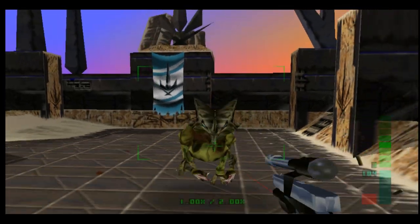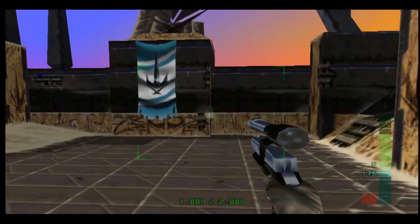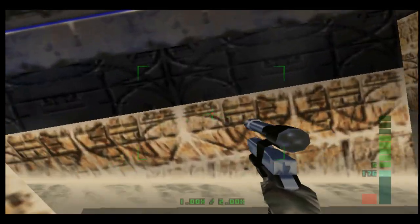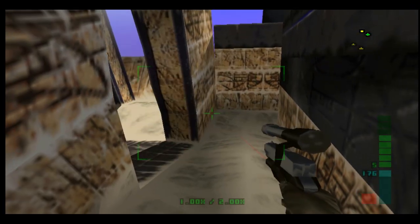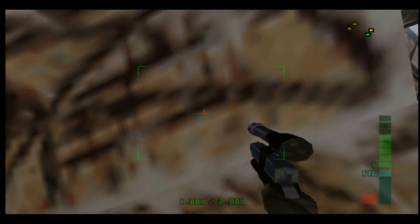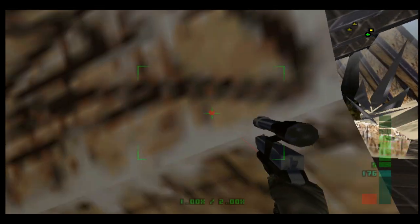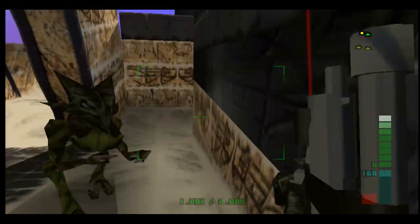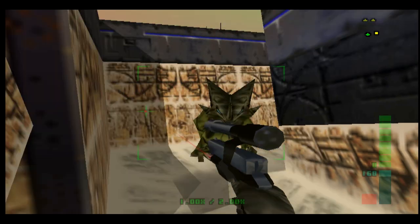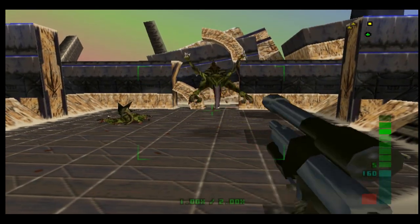Alright, so first we gotta take out this one. I'm just gonna show how much of a pain in the ass it is to take out a Skedar with a Falcon — it's not good enough. So we're just gonna switch to the Callisto, which is a much better, more advanced weapon to take these guys out.